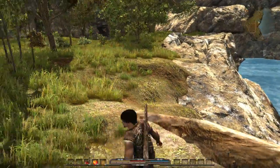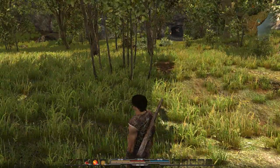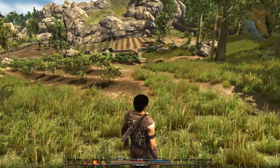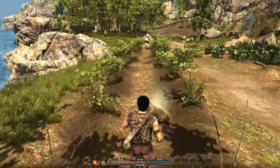It has dodging, so when you're getting attacked you can try to dodge attacks that are coming in on you. You obviously can swing a weapon. You can jump. You can block if you have a shield. That's pretty much it — you're running around doing different quests and stuff.